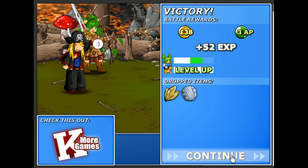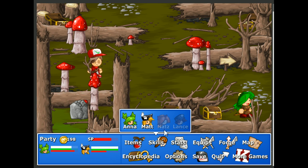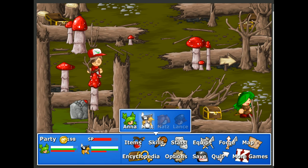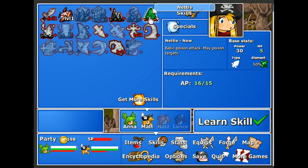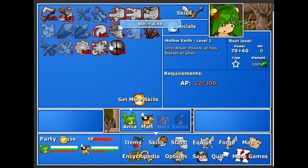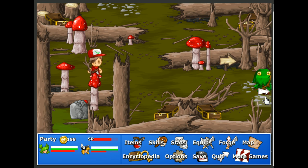Matt leveled up! I'd have a happy face too if I leveled up. Looking at the stats, he's got quite a bit more HP now. He could upgrade Trimmer and make it stronger. Advanced ice attack — no. Nettle: basic poison attack, may poison target. Quick Slash: weak attack with high accuracy, element and effects depend on current weapon. Let's save up for that. Anna has 12 AP — we'll just have to wait on that. Let's grab the treasure chest — milk, coffee, and a muffin. Let's move on.